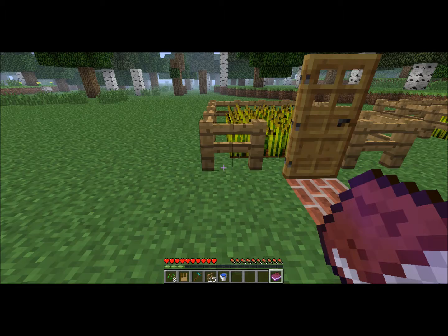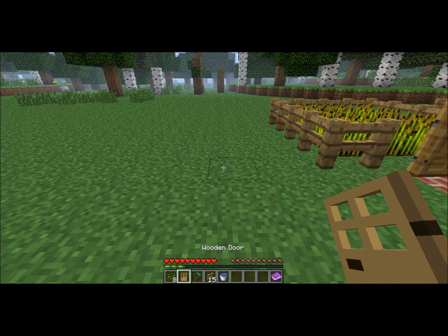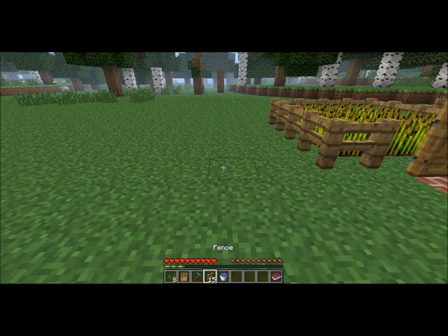So now to move on to the farm, what you're going to need is 8 seeds, 1 wooden door, 1 hoe, 15 fences, and 1 bucket of water.